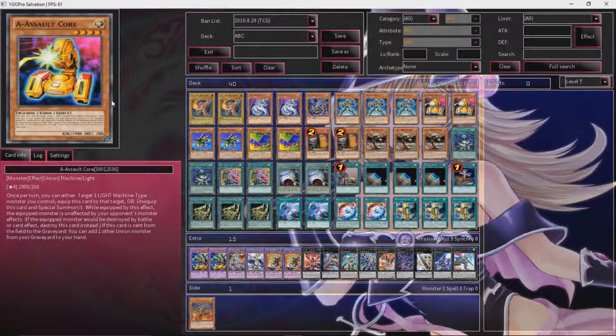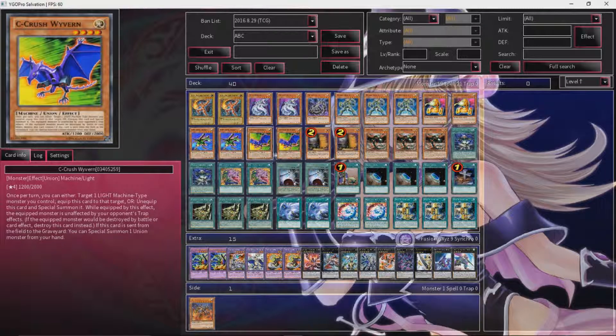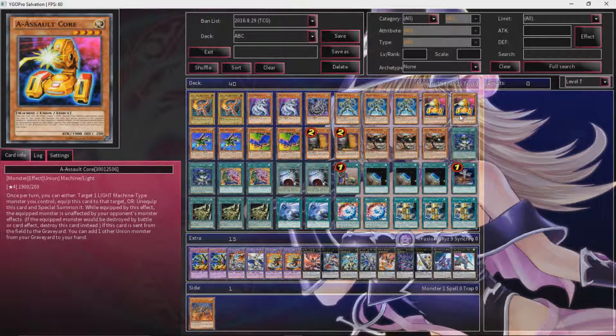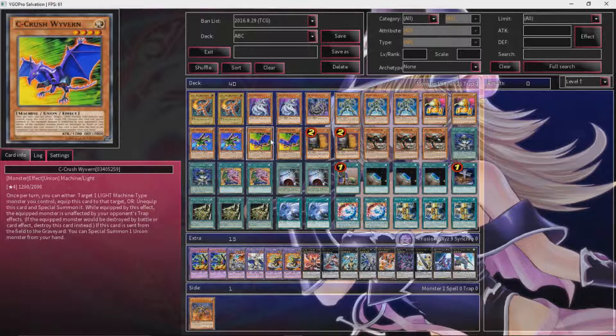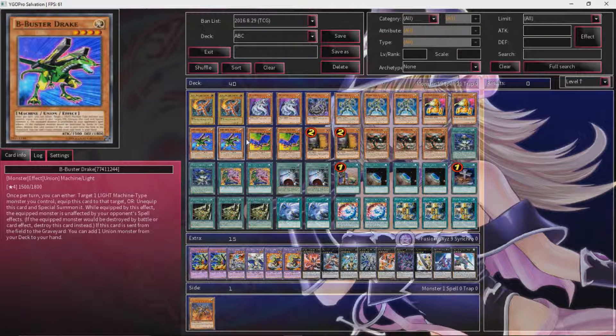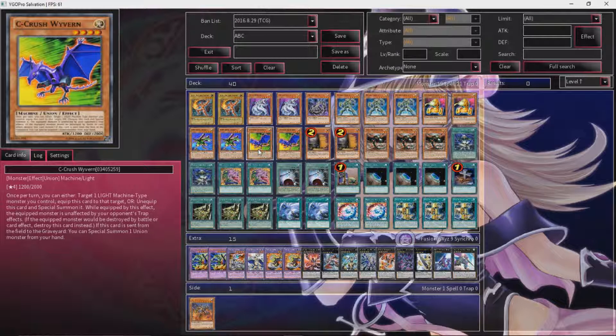I'm playing two of each of the actual ABC monsters. These guys are all very nice because they're union monsters — if you have two on the field, you can target another light machine type monster you control, and if it would be destroyed, this card is destroyed instead. And if these cards are destroyed, they each get an effect: A searches a union monster, B special summons a union monster from your hand, and C adds a union monster from your graveyard to your hand. So it's definitely very nice equipping these guys, and you can still contact fusion with them equipped, which is great for the mirror match.